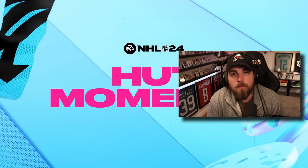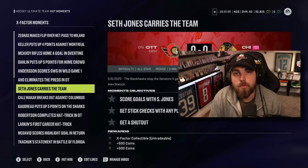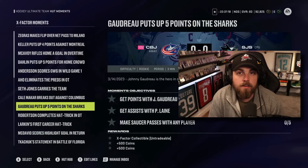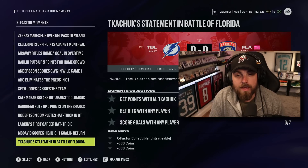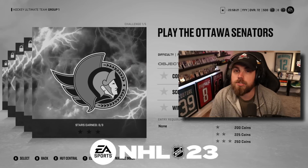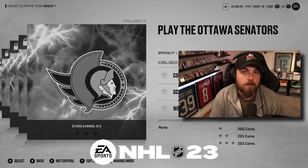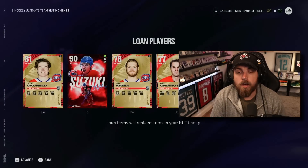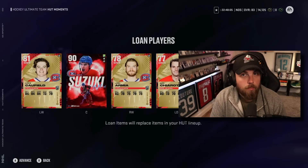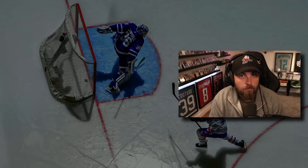HUT Moments is the perfect recreation of what offline HUT challenges should have been, and I'm really excited it's brought back from NHL 15. Offline HUT challenges have been in the game since NHL 17, and they were a complete joke — forgotten about, just there to say they were there. The rewards were pitiful, objectives made no sense, and the rosters were whatever team's rosters they happened to be. HUT Moments have specific rosters tied to each moment, some are player-locked even as a goaltender, and a few are really challenging.